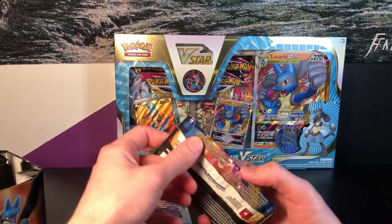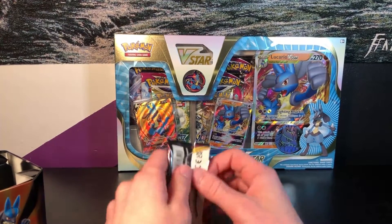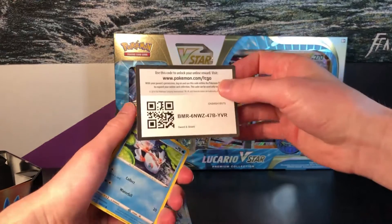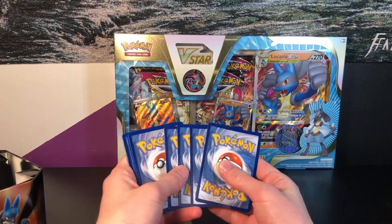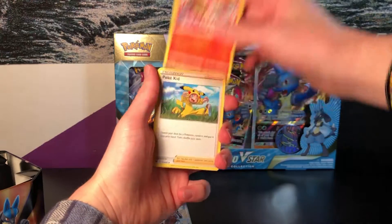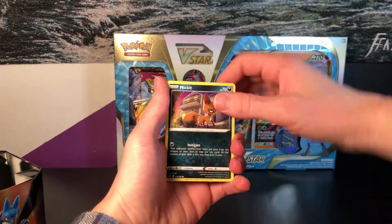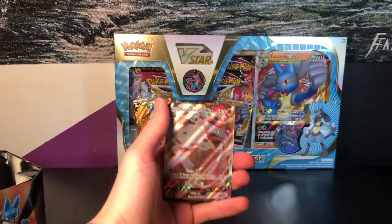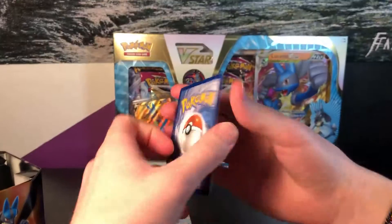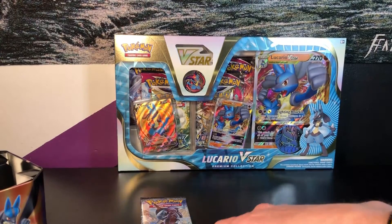We'll go to Sword and Shield base set, see what we can get out of here. I really want the Marnie cards or the Snorlax, but other than that it's not many great hits. Let's see if we can get lucky because the last time we opened Sword and Shield it was not great to us - let's change that. We have Water Energy, Galarian Stunfisk, Heatmor, Pokedie, Goldeen, Ferroseed, Diglett, Cinccino, Nickit, Hitmonchan. Back-to-back V Max with Stonjourner - let's go! Back-to-back V Maxes, very very nice. This one looks really good condition too and I don't think I have this one either, so very nice - a new one to add to the set. Back-to-back V Maxes!